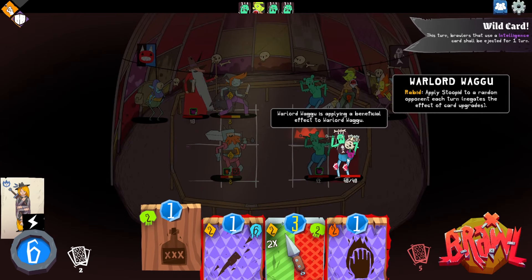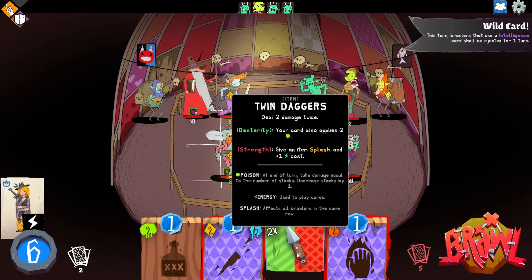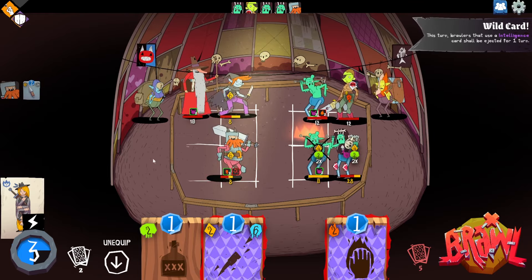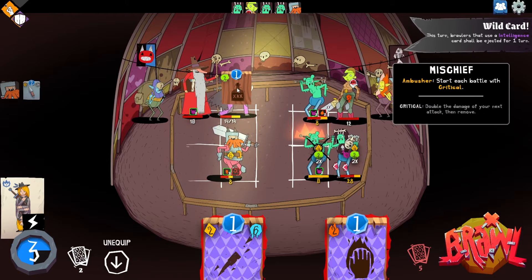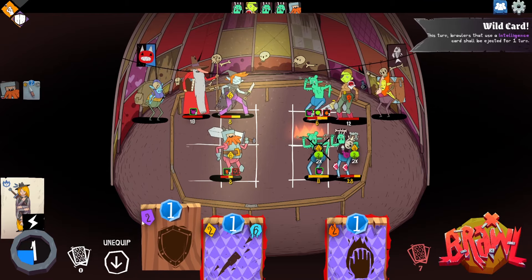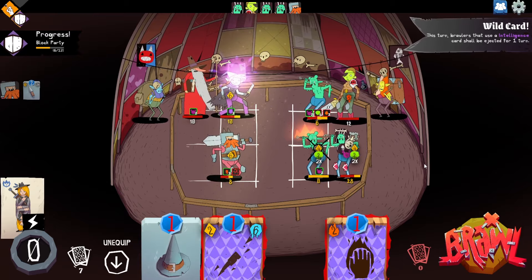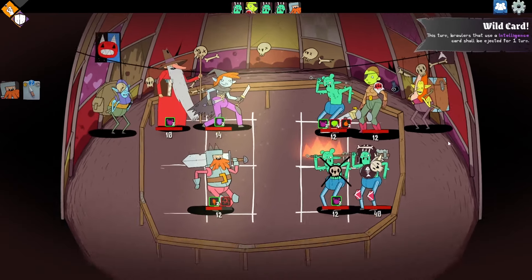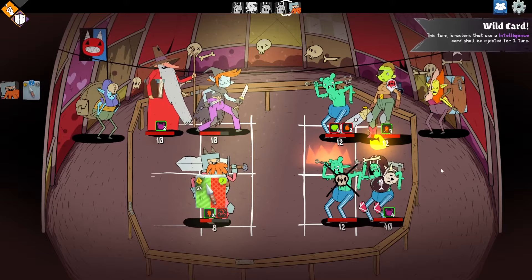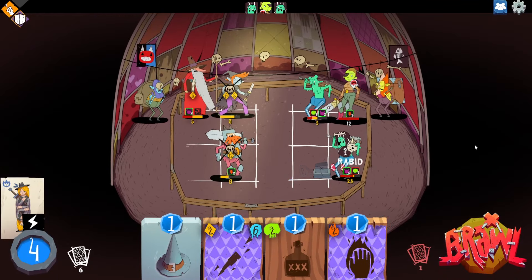Applies stupid to a random opponent each turn — negates the card modifiers. The splash comes in real handy now. Let's get rid of Warlord Wagyu. He'll make him stupid, and then hit Wagyu. I'll hit you with the block. And then no one's at half yet, but it prevented us from being smart. Yeah, this guy's got to give us the stupids. Just that ability in the bottom row worked out well. He stabbed good. We could be smart again.